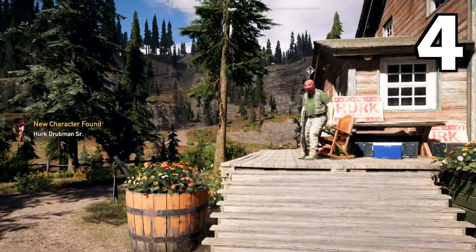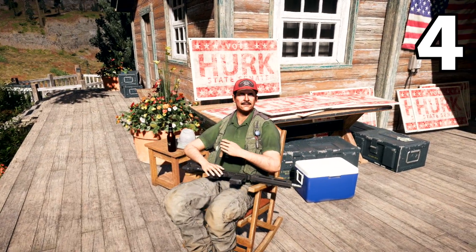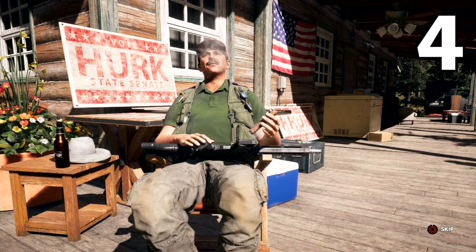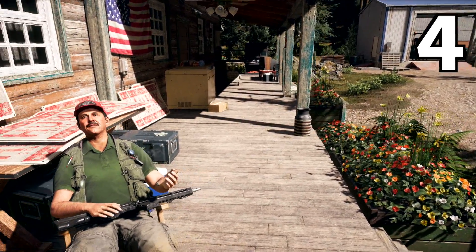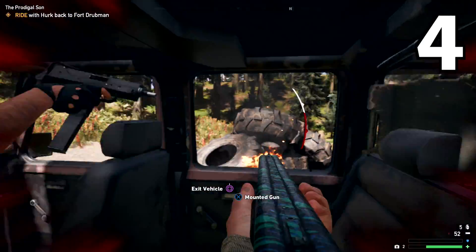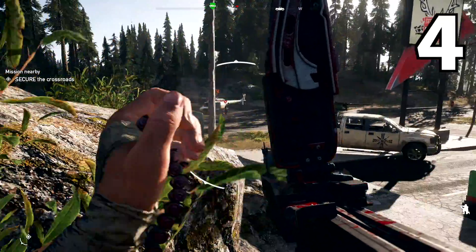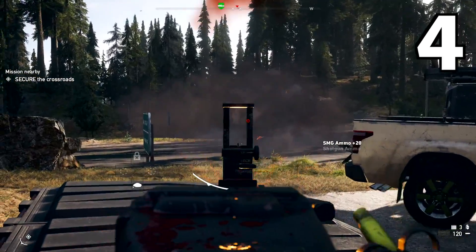Hurk Sr. will ask you to help him on the campaign trail — first by stealing back his machine gun-mounted campaign car, Nancy, and later by helping him gerrymander some votes by wiping out a bunch of cultists. As Hurk Sr. himself puts it: 'Say what you will about brainwashed death cults, but at least they turn out to vote.' You'll get the chance to meet Hurk's mother later in the game, as his parents sadly aren't together anymore — something that young Hurk, by his own admission, took rather badly.